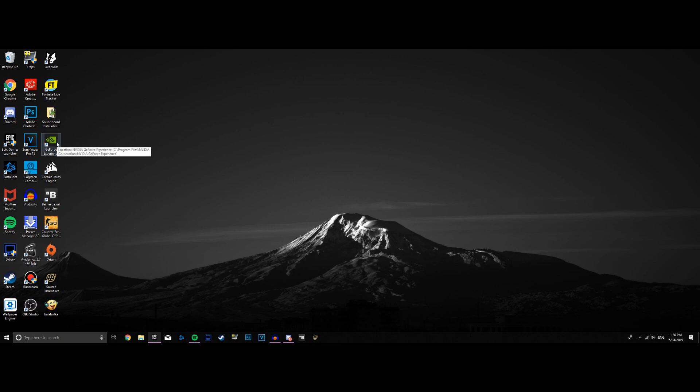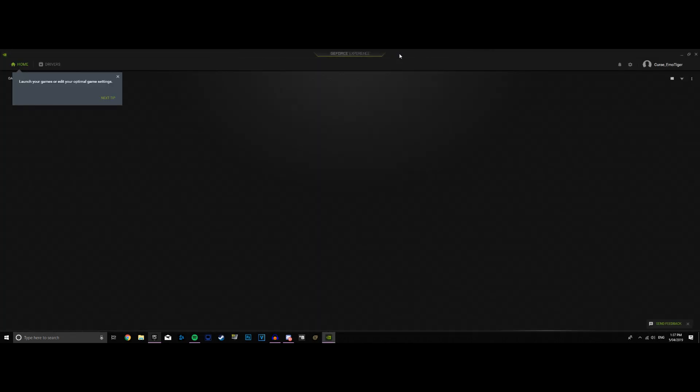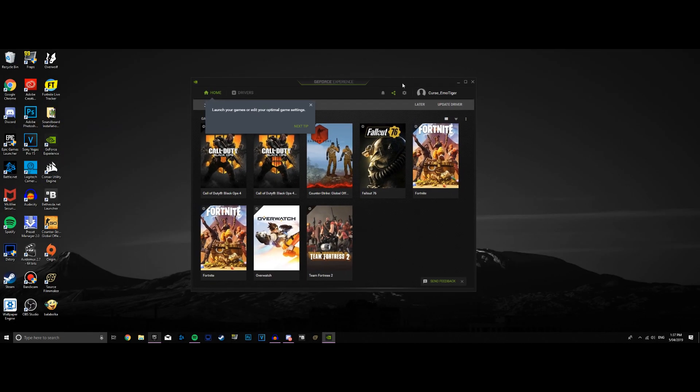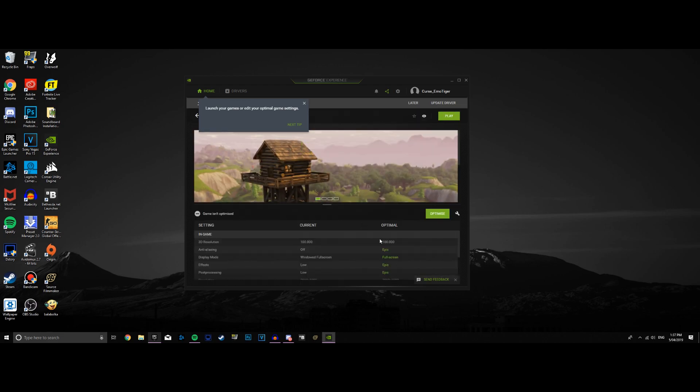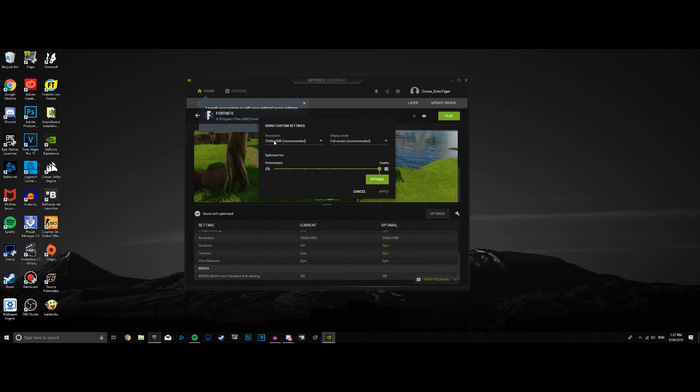First, you're going to want to open GeForce Experience. If you haven't installed it, just search for Nvidia GeForce Experience in Google. Once open, click on details for Fortnite — right now it's running on native for me. Then click custom settings instead of the recommended or standard options, and we're going to stretch the resolution from there.